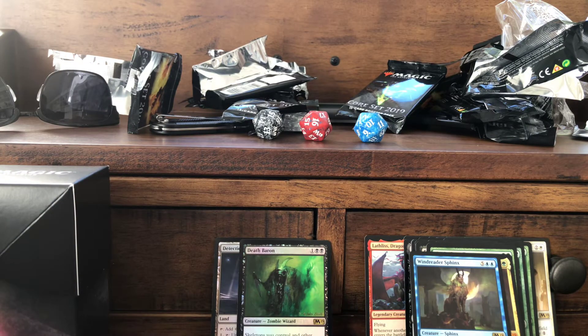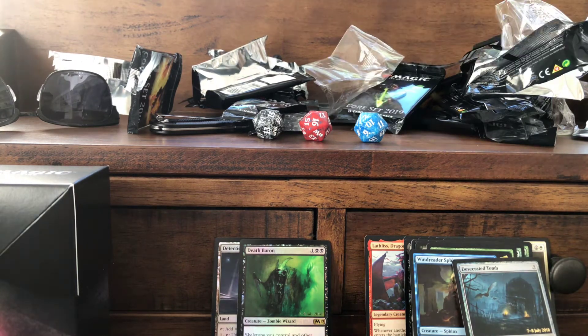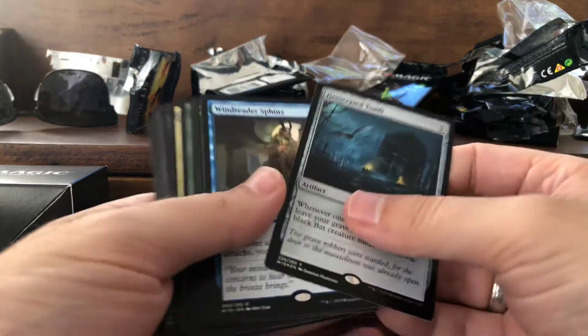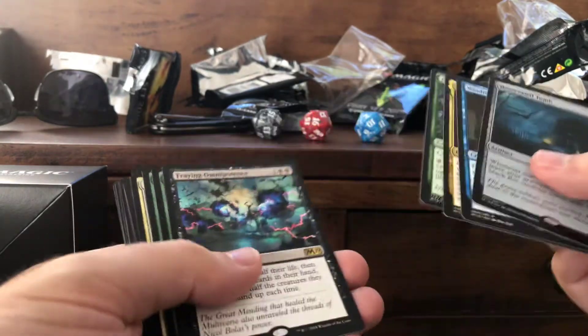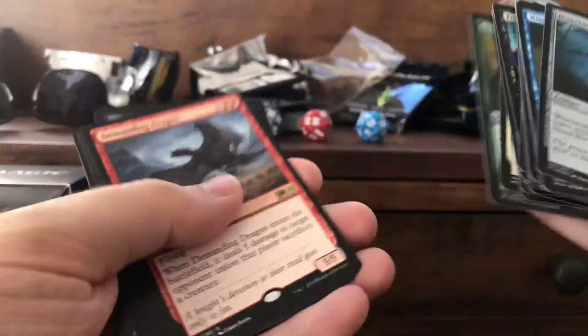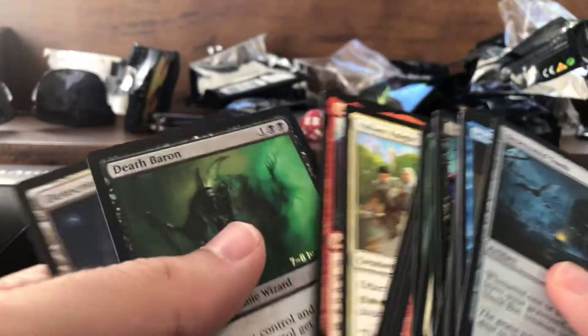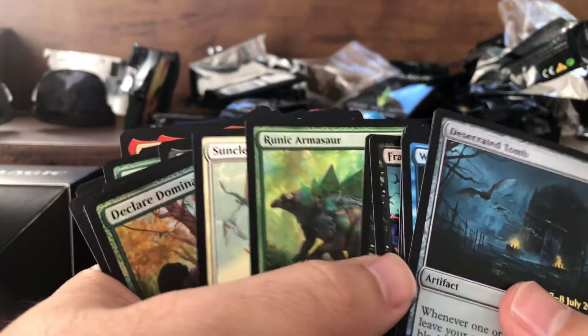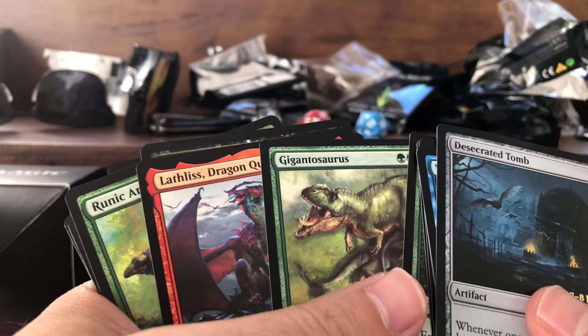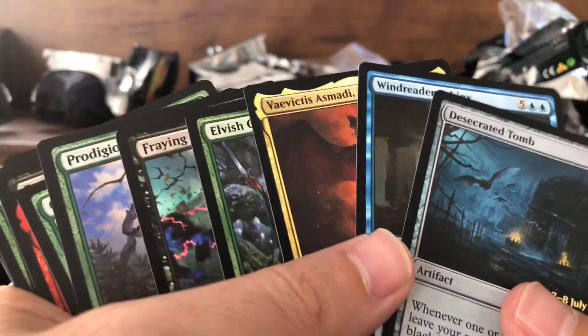So that's it — bought three pre-release packs for 25 dollars a piece and pretty much got nothing. That was crappy. Here's the best of the bunch: two Loftis Dragon Queens, two Gigantosauruses, two Fraying Omnipotences, Wind Reader Sphinx, and a Desecrated Tomb.